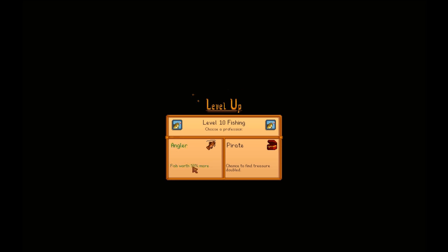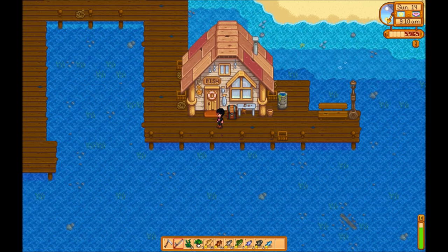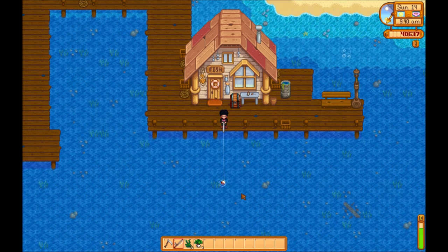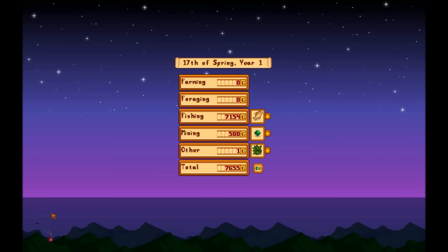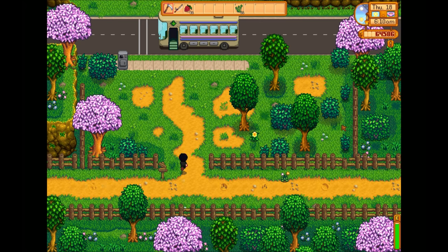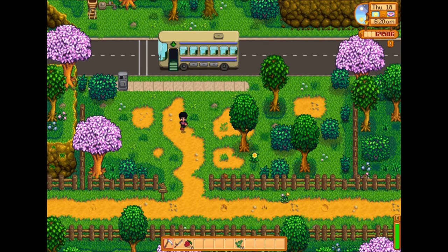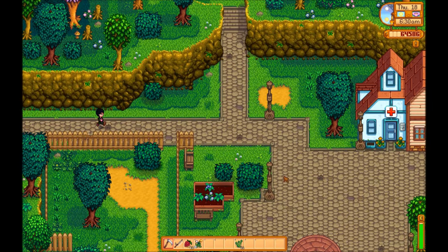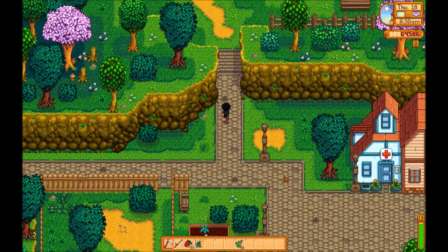Now that my fishing skill is level 10, I'm going to sell all the fish I've caught so far. After selling all the fish, it brings me up to just over 40,000 gold — not a bad start for the first half of the season. You can actually make almost 8,000 gold a day in just your first season with the right fish. I've moved my fishing venture to the lake by the mines lately — it gives me quite a bit more gold. In the ocean I was making about 4,000 gold a day, but up in the lake I'm making about 6,000 on average, and if luck is on my side I can make almost 8,000 gold.